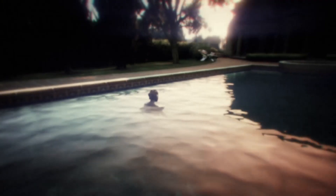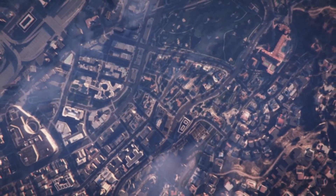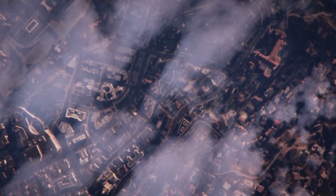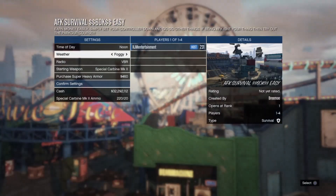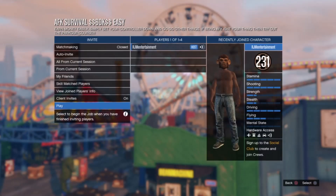Go to Survival, because it's a survival game. Then go to 'AFK Survivals 60K Easy' and just start it up. Once we load in, I'm going to show you what to do so you won't get kicked for being idle. Before, you could spin in a circle — tie a rubber band or string around your controller — so you won't get kicked, but they patched that, so I'm going to show you what to do now.